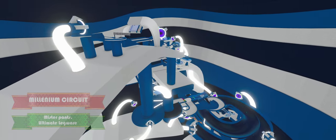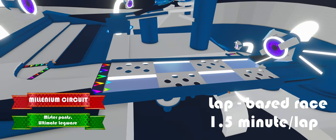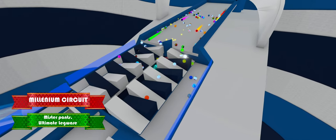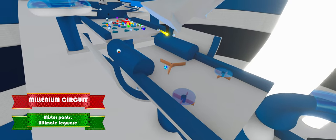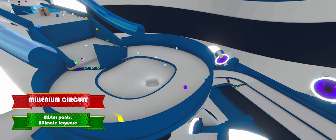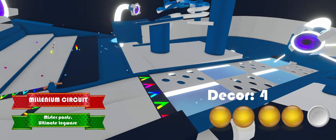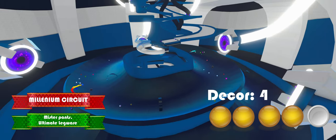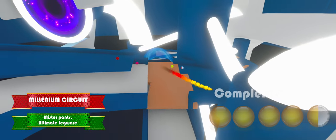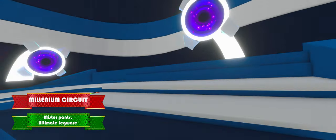The next track is the Millennium Circuit, made by Mr. Pan's Ultimate Legwear. This is a lap-based race with approximately 1.5 minutes per lap. While being under a thousand assets, this map is absolute madness with dozens of ways for marbles to take over. The Millennium Circuit shows that you don't need a lot of assets to make a beautiful map — it is a minimalistic design and it looks clean, giving it a 4 on décor. The dozens of shortcuts and parallel tracks makes it a headache to follow the marbles through the track, giving it 4 and a half stars on complexity.